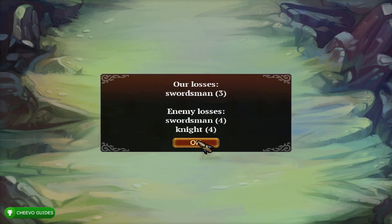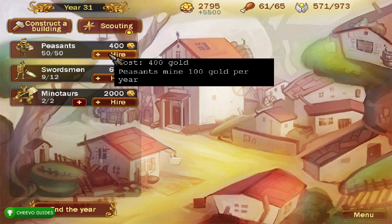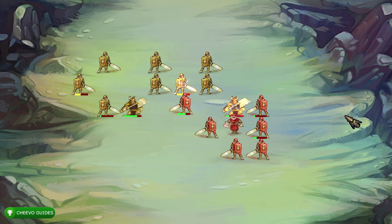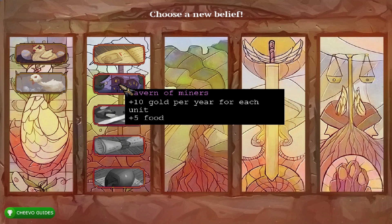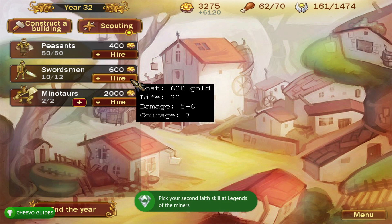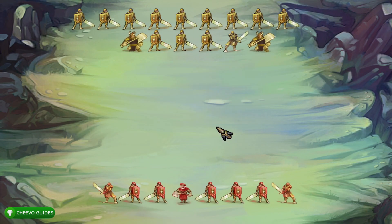We're pretty much owning everybody in battles. I got my fourth upgrade opportunity — my second upgrade in the Legends of Miners belief — and that triggered the Legends of Miners 2 achievement worth another 200 gamer score, putting us at 2 out of 5 new achievements. Next I built a stable to hire knights, which are stronger but more expensive at 1000 coins each — 400 more than a swordsman — but they do a lot more damage and are definitely worth it.